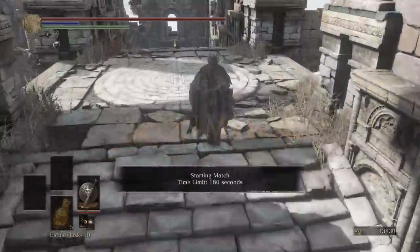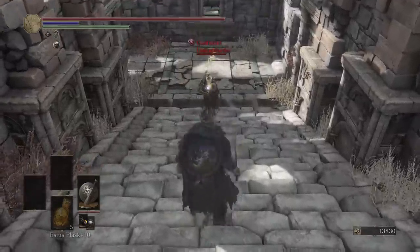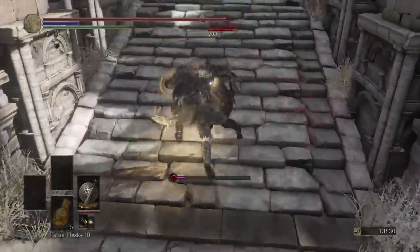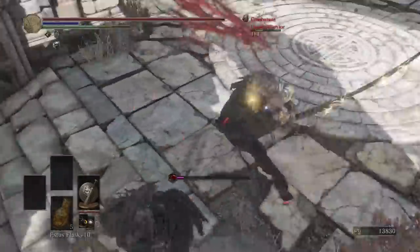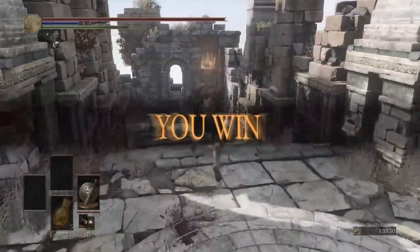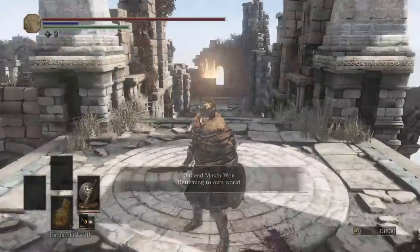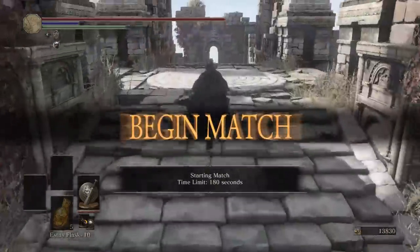Fight two — it's Unstoppable Warrior again. That seems like a true combo. I think it is! I didn't know that, but it is. It has an R1 to jumping attack — that's kind of crazy for a straight sword if you think about it. That's insane damage. Well, we know that now. Maybe it won't be Unstoppable Warrior again, because that's not really a good showcase.